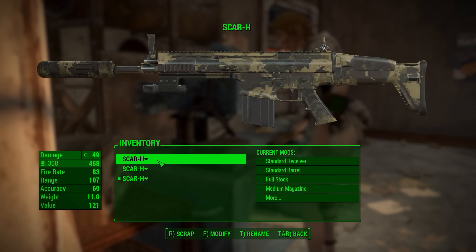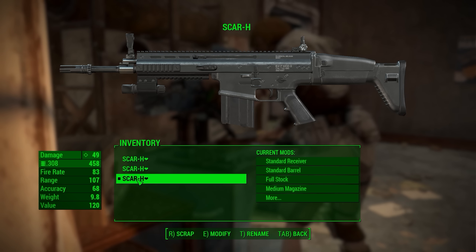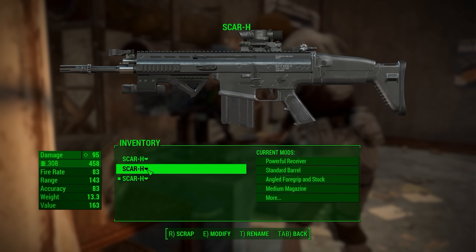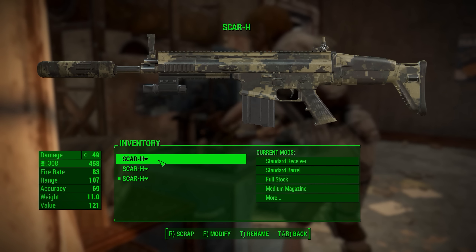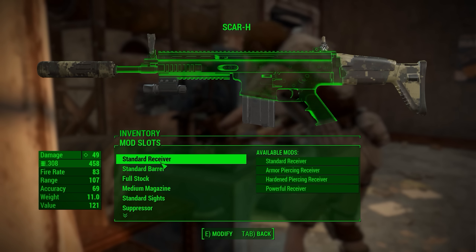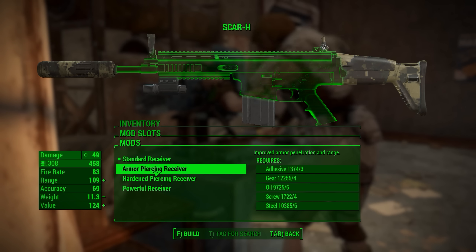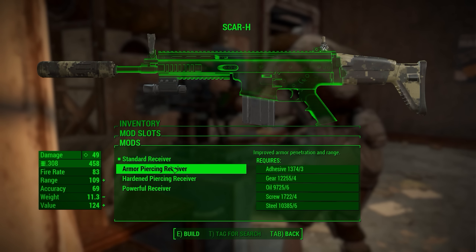As you can see here, we do have three guns. We have the camo one, the kitted-out one that has all the new features, and then finally just the regular old one that actually comes with a flashlight now. I'm not going to show you how to get this — if you want to know where to get the gun, I covered it in my previous video. Alright, so let's go through here and look at some of the different features. Mostly all the same — you still have the standard barrel, and you do have a few different receivers: armor piercing, hardened, and powerful.